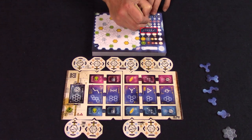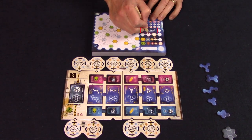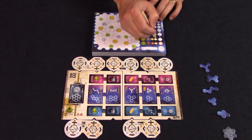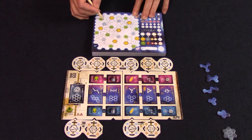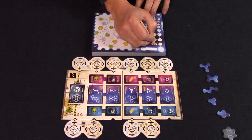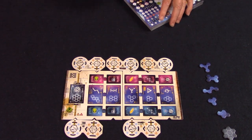Next, you see how many points you get for each mission based on how many times you have fulfilled it, using the provided chart. Add the points you got from reaching the outer worlds. You then get 10 points for each treasure space that is completely surrounded with covered spaces of any shapes. Finally, you subtract 5 points for each alien space that is not covered on your board. The player with the most points is the winner.